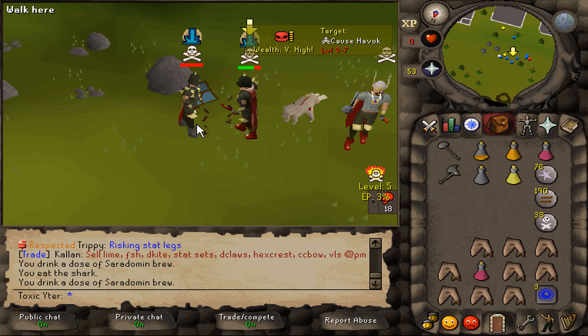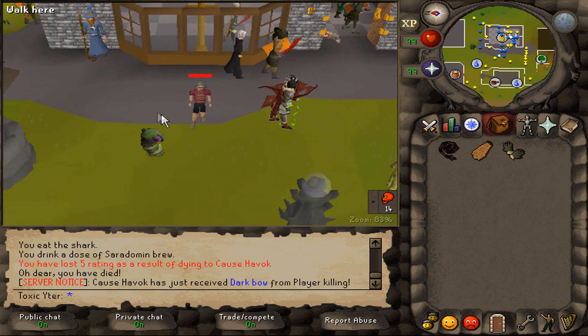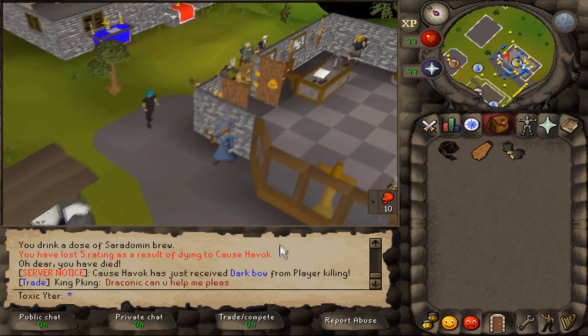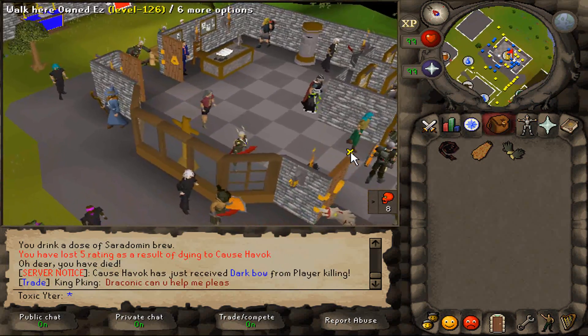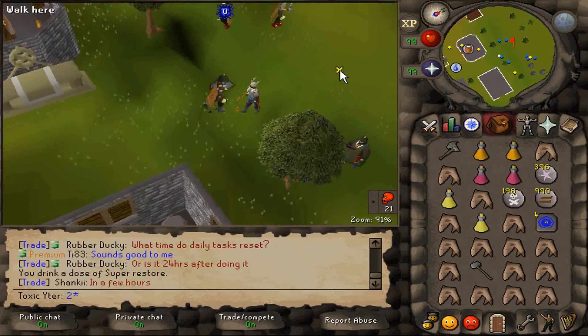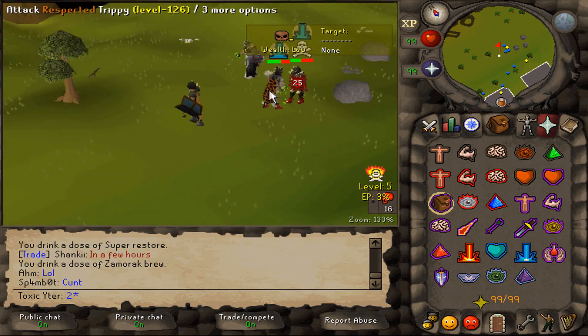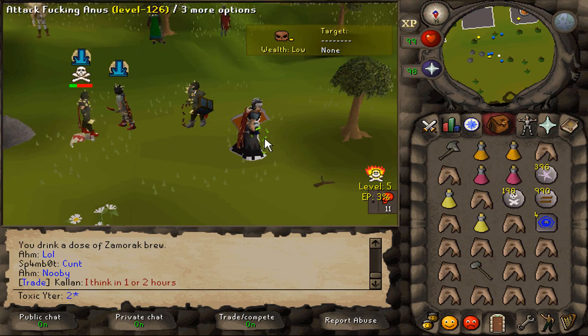He has a Karasi. Who the fuck DHs with a Karasi? I'm sad. He just got a D-bow from killing me, dude. Ugh, good start. So not having Karams - bit of an issue. We're going to have to get used to this. Haven't PKed too much on this game, so gonna be a bit rusty.